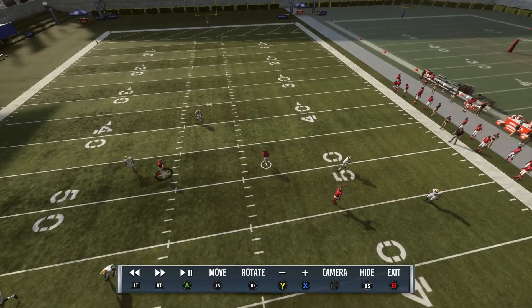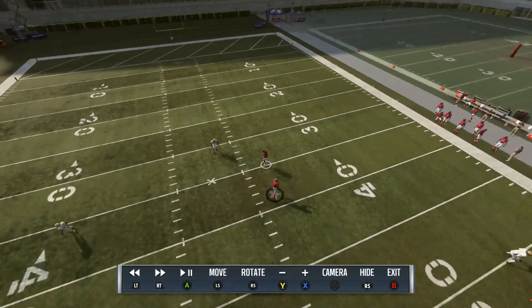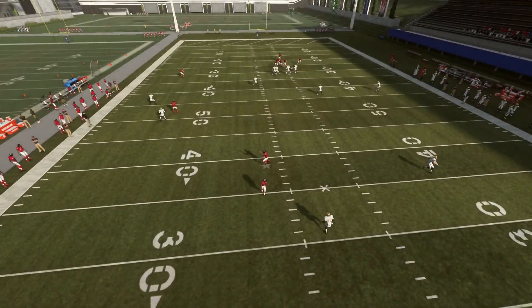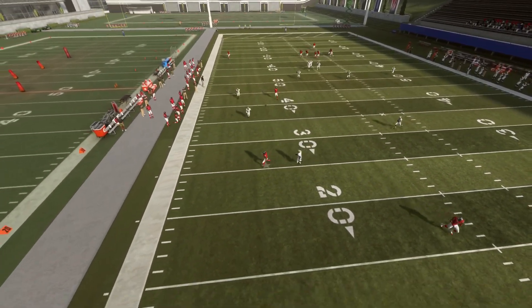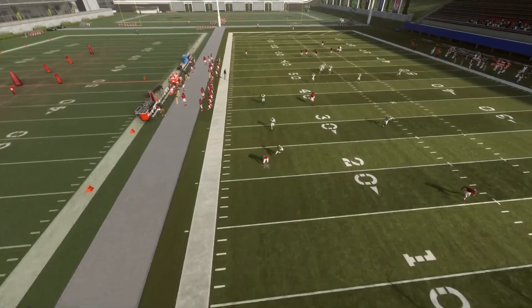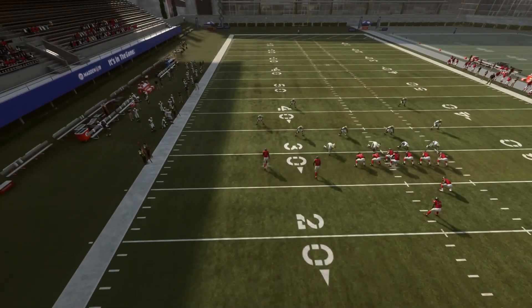Use someone like Coleman, or Freeman if you run the Falcons — just anybody fast. Even use a package that puts your regular running back at the fullback position if needed. The fast fullback draws the attention of the safety so he can't come over and play the post by Julio Jones, which leaves an easy catch for the easy touchdown.